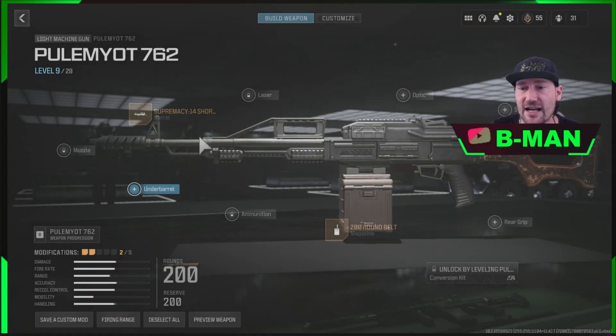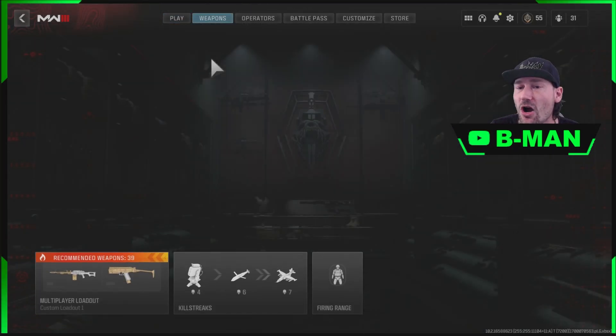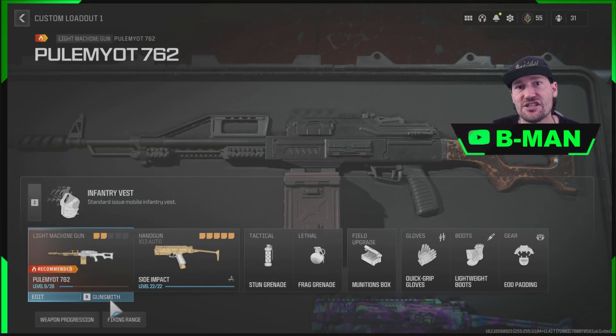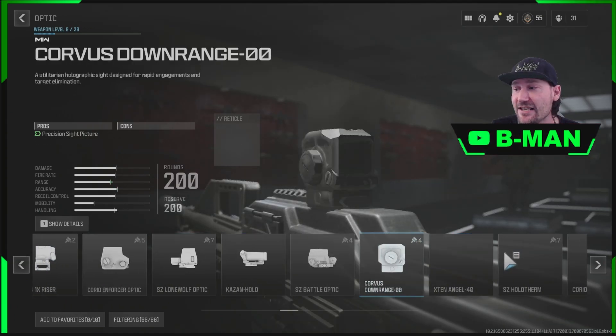So here we come across to the under barrel with our keyboard and press A — but there's an error reading match things. That's actually a real bug with this gun that's been there since the start. I just forgot — you cannot put an under barrel on this weapon at all, never have been able to. I don't know why, the game's broken, but as you can see you can go in and equip anything that's locked.